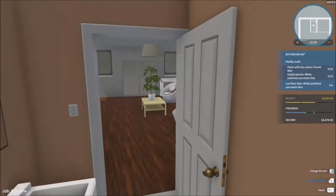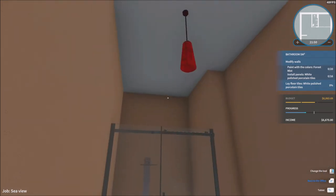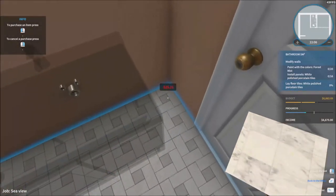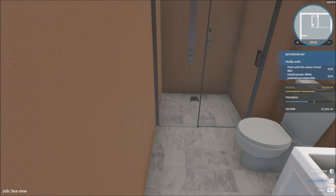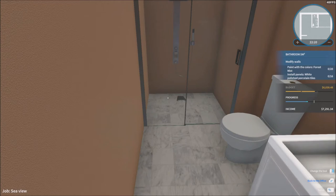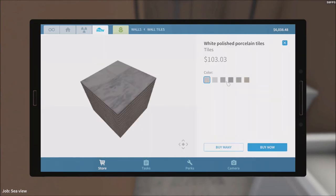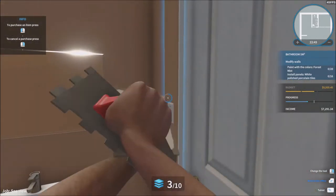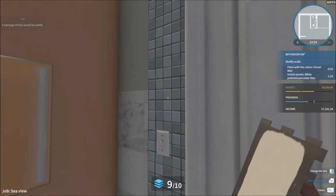What do they want me to change here? Just the colors and the tiles. Floor tiles first — white polished porcelain tiles — there we go, that's done. That's the most fun thing to do, floor tiles — it takes literally two seconds. Now install panel — white polished porcelain tiles for the walls this time. They wanted forest mist color. I'm getting rid of the old tiles to replace them.